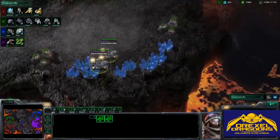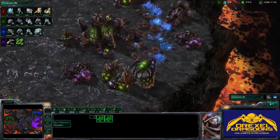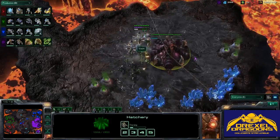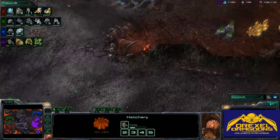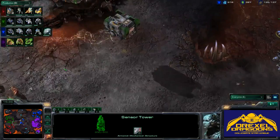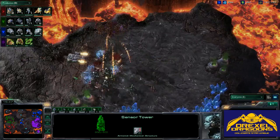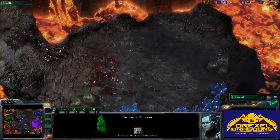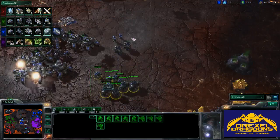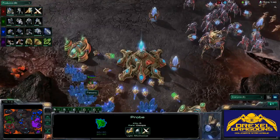It looks like they have scouted — no, they have not scouted this drop. So that drop could be very effective. This base does not have any workers — it's still good to kill because it may force some fear into the opponent, but it's not going to do the kind of damage they were looking for. With a Sensor Tower being thrown down in the middle of the map, that's really nice — it gives them complete vision on the map surface. They will take out this expansion, but this army is going to get cleaned up by these Mutalisks and Roaches. It probably wasn't worth it because almost no workers were killed — it was only one hatchery — and Drexel is just getting their saturation up on their second bases.